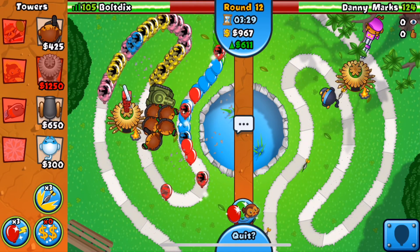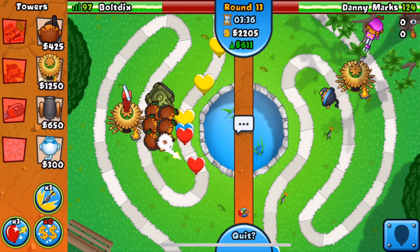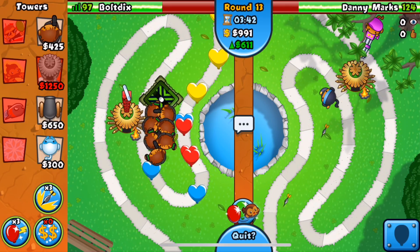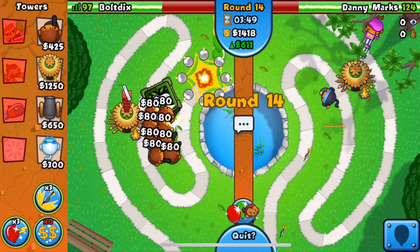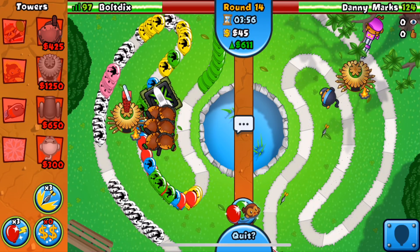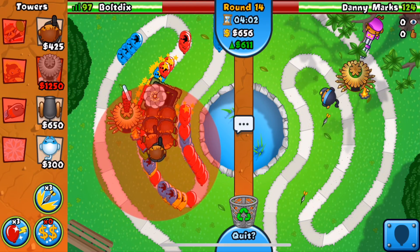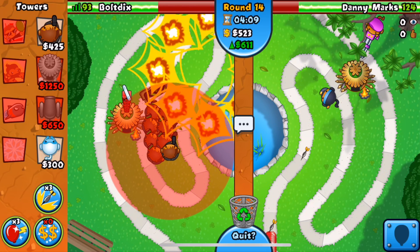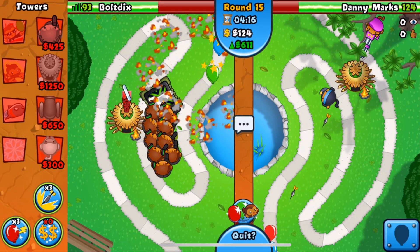We're going for our village now, putting it right here. I need to get up the zero two for camo detection before round 12. He thought he could get us with that — it definitely did not work out for him. I had to sell only one Cobra, accidentally sold two, but that's fine. Now we're just going to build up a lot of Cobras and probably start adjusting around round 15-16.